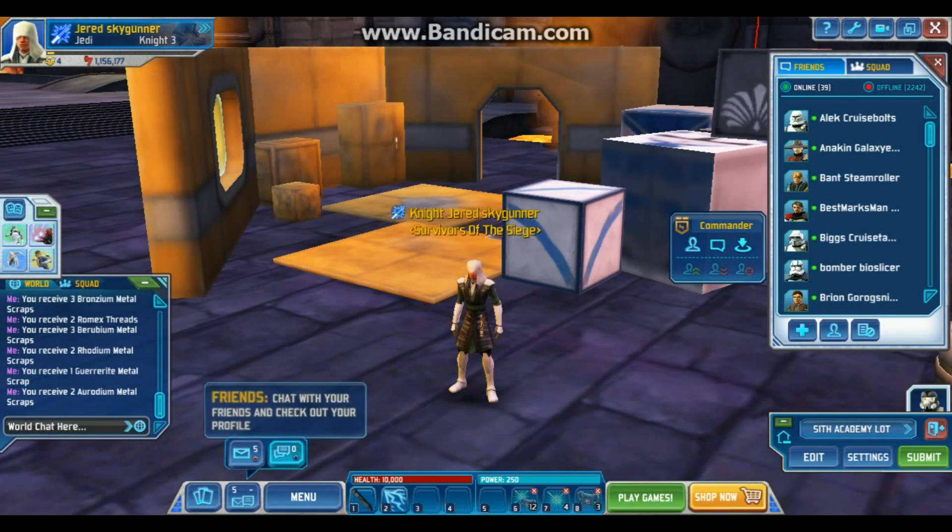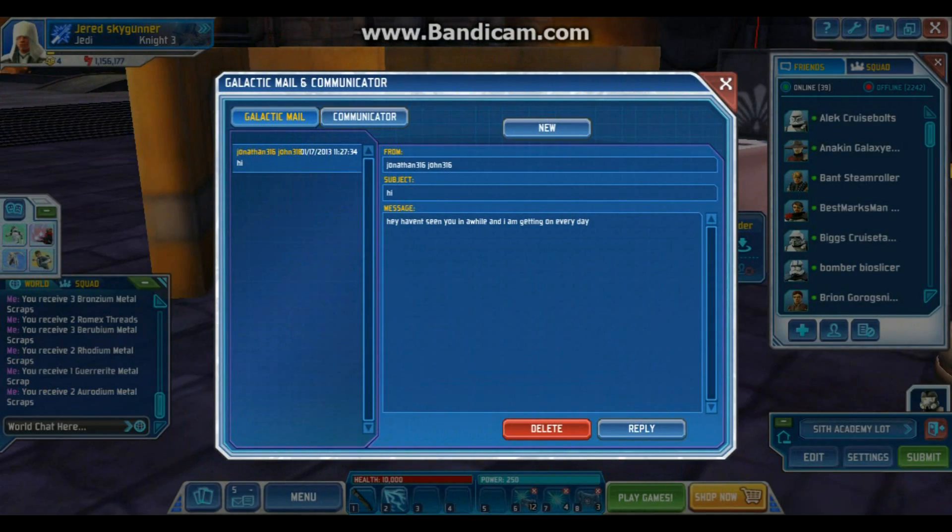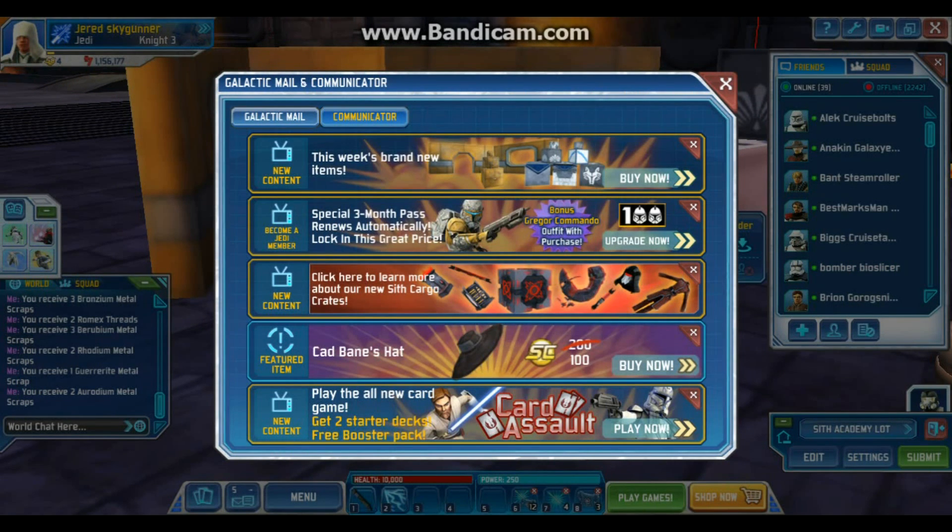Alright, let's check the sale — the daily sale we get every day. And we have Cat Bane's hat for 100 station cash.